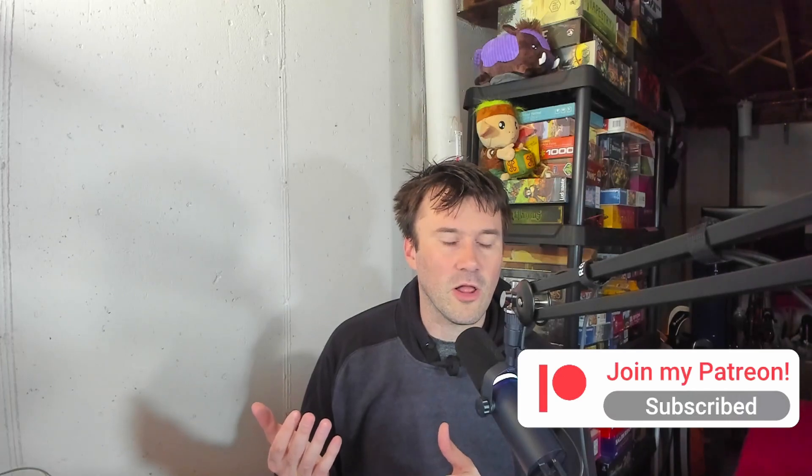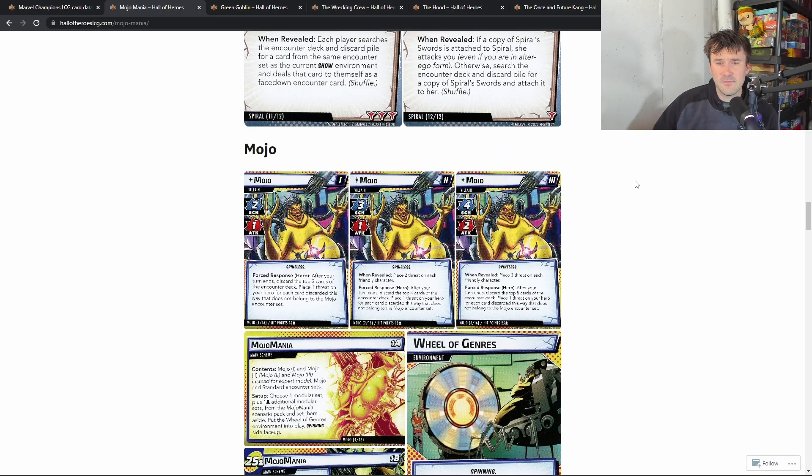You have to be able to scheme well when playing against Spiral, but you also have to be able to quickly attack. It's a weird balancing act. Personally, Spiral was the most interesting villain of all of them. I liked all of them, but I thought Spiral was the most interesting in how she worked. You have to scheme some — not a ton — but the main scheme is really high. She can put a lot of threat on, so you have to scheme quickly, and once you flip her you have to be ready to attack fast.